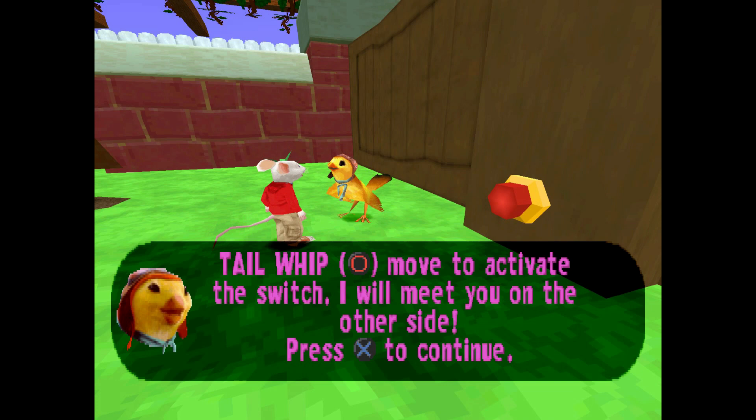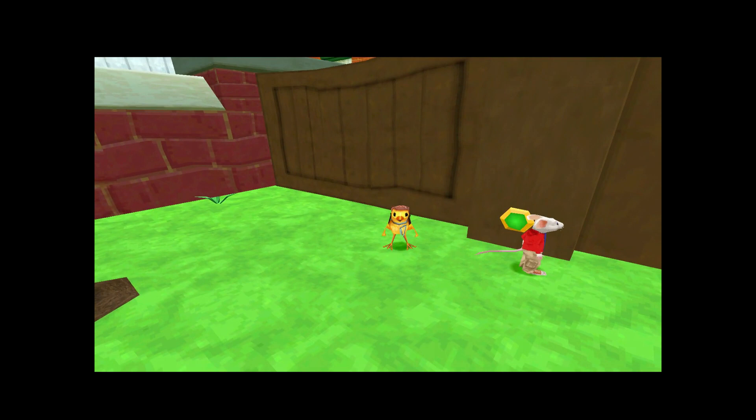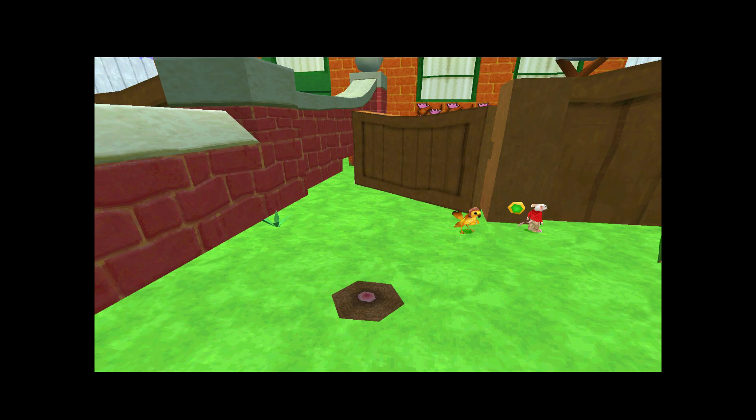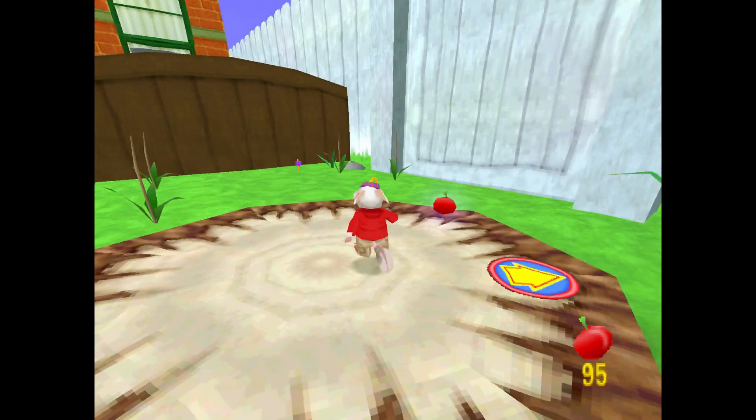I guess once she gets here she doesn't go back. You can literally go into the dandelion box here. 'The gate is locked, Stuart. But don't worry — it can be opened by activating the switch. Use your tail whip move to activate the switch. I'll meet you on the other side.' The cutscene — just so you can enjoy this adventure.